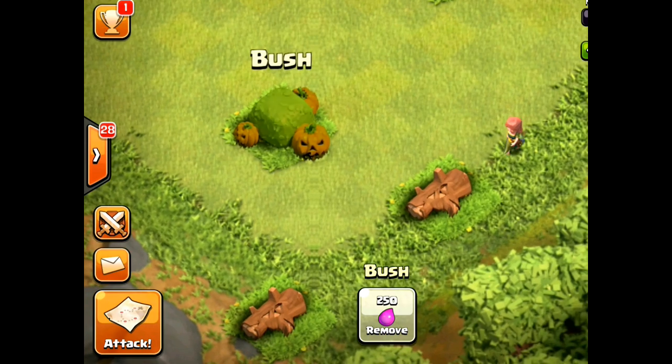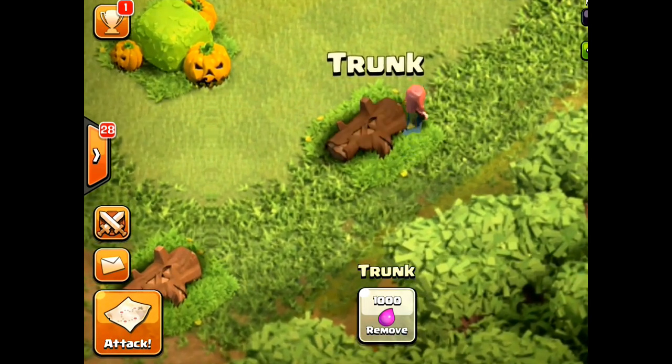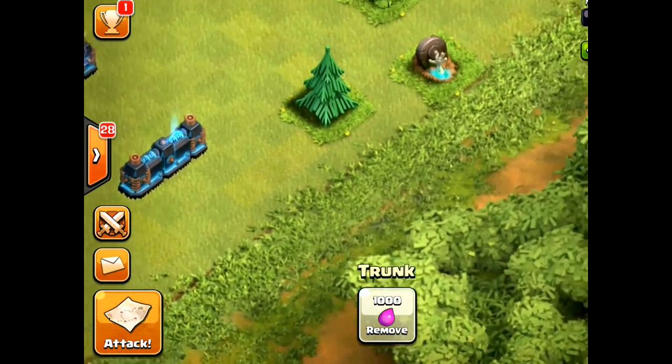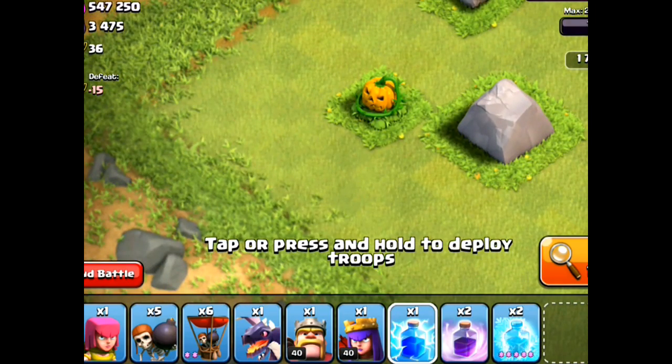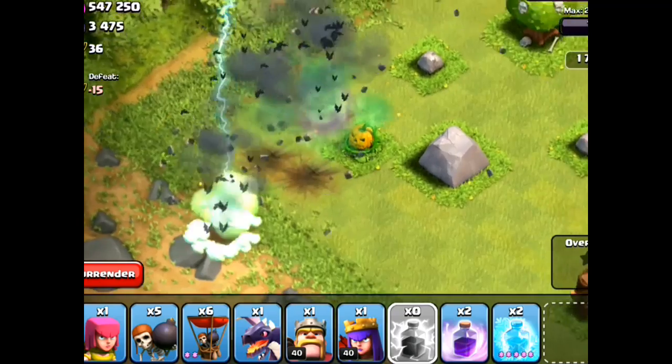There's a lot of cool things they're doing with this Halloween update. They're gonna have some obstacle courses that resemble skeleton hands coming out — pretty scary looking, pretty weird. A lot of the obstacles are gonna have faces on them, so I'm sure this is gonna be really cool to check out.